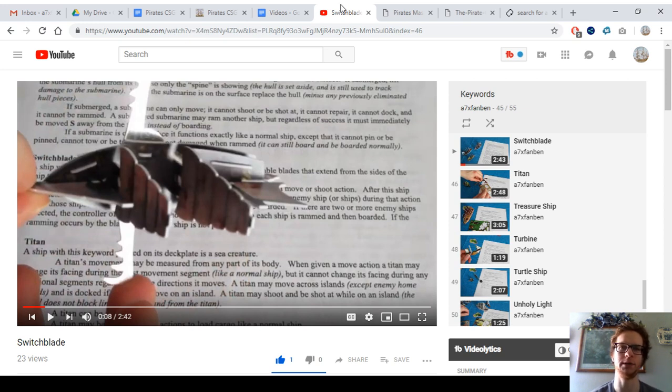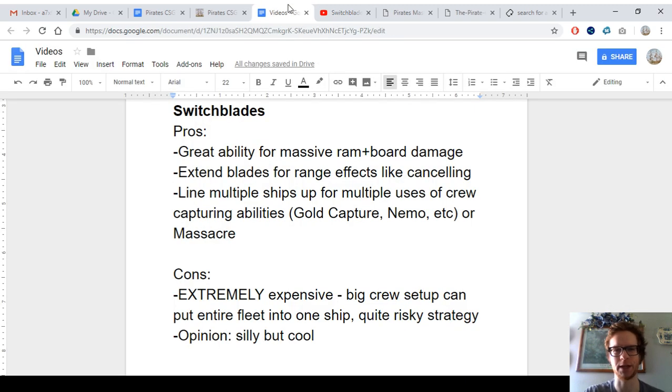Either you could use their abilities, or even better, I like to have a Sack Captain aboard. This is where the French switchblade can really shine because they have some Sack Captains. The Cursed do too — they have El Phantasma. So you can sacrifice the crew that Nemo captures and then use those to get extra actions to capture even more crew.